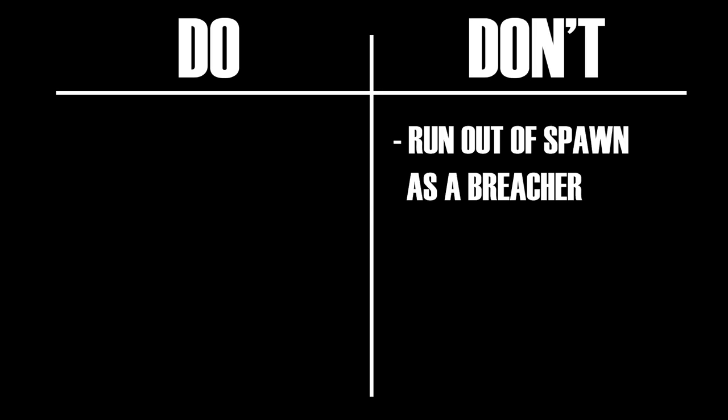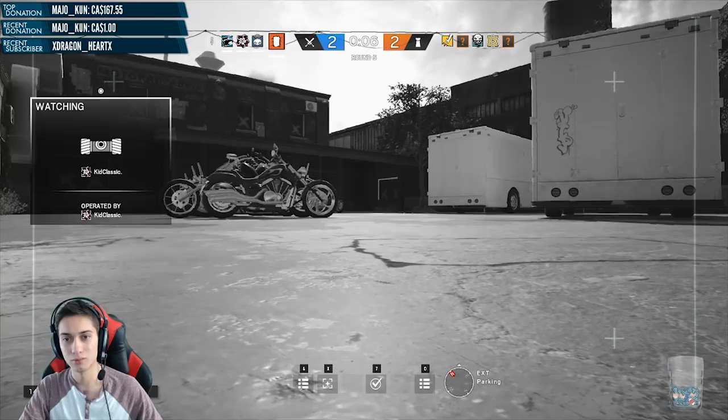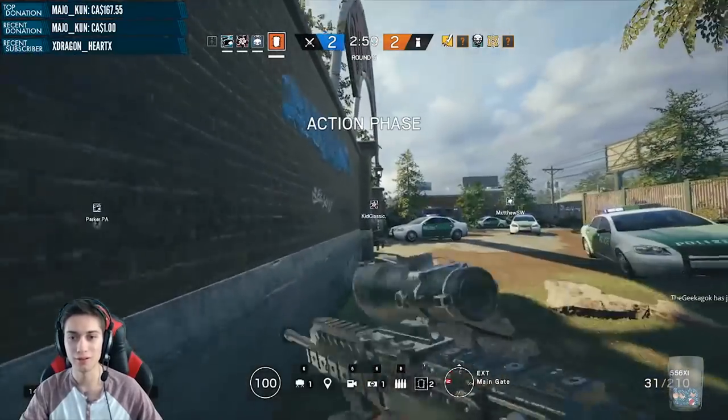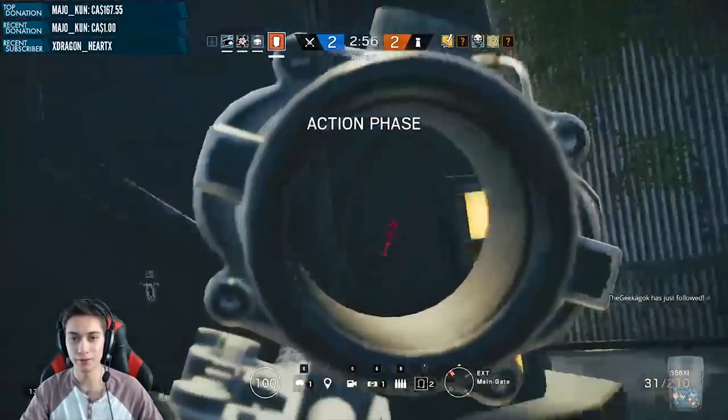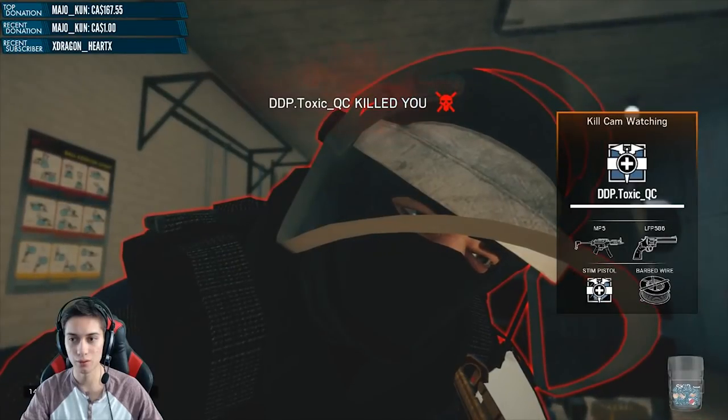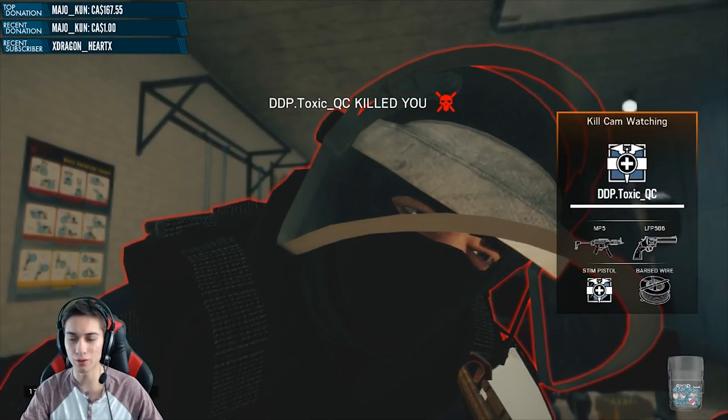If you are a breacher — Thermite, Hibana, or Thatcher — do not run out in the first five to ten seconds. Let your teammates do it. Even if you're absolutely certain they are not spawn peeking, don't take the risk. Sometimes losing Thatcher isn't a huge loss, but if you lose Thermite or Hibana at the very beginning of the round, it can be a pretty much guaranteed loss for attackers if you absolutely need to breach the wall in order to win.